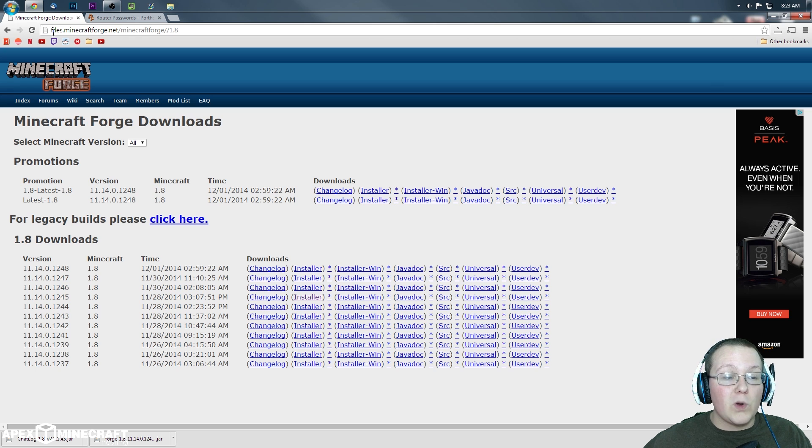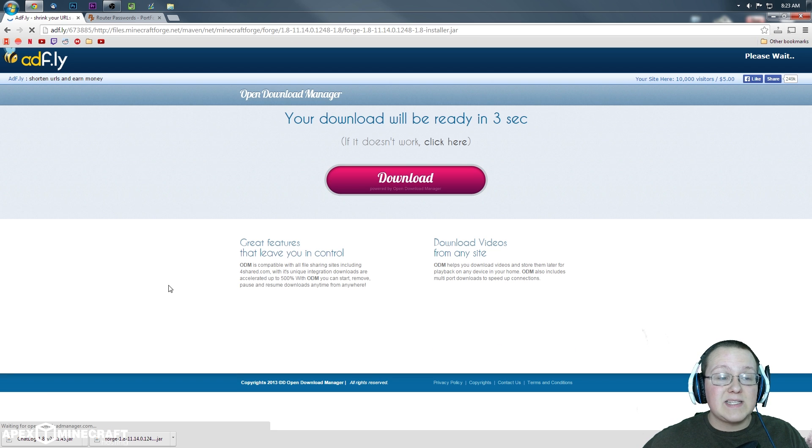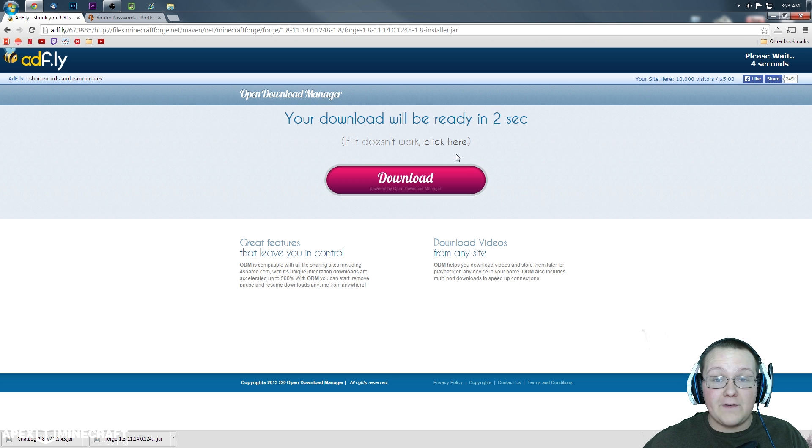First, we want to download Forge. To do that, we need to go to files.minecraftforge.net — it's the second link in the description down below. Click that; it will take you to this page where we want to find latest-1.8, scroll over until we see Installer, and click Installer.